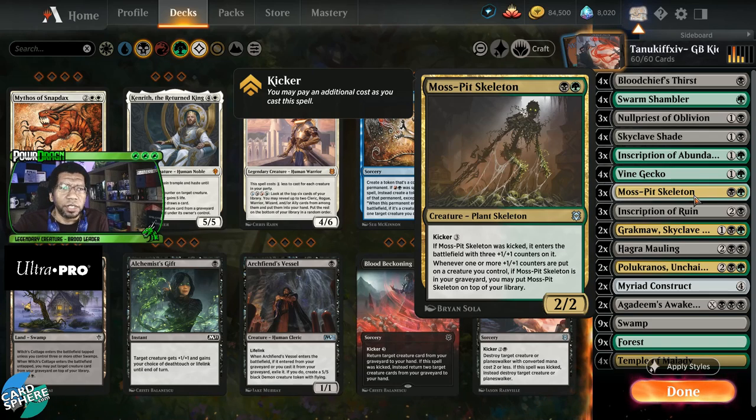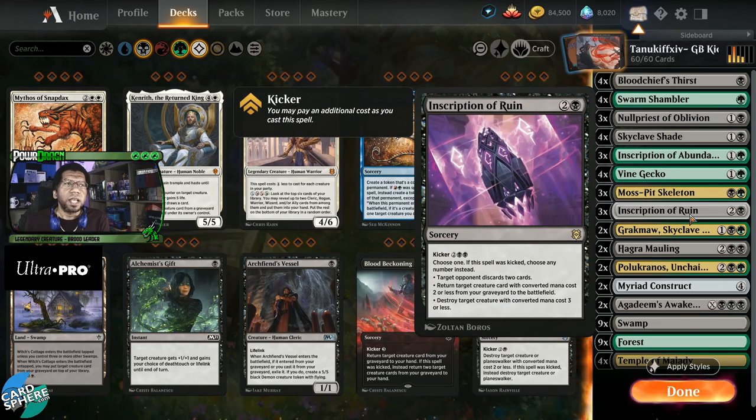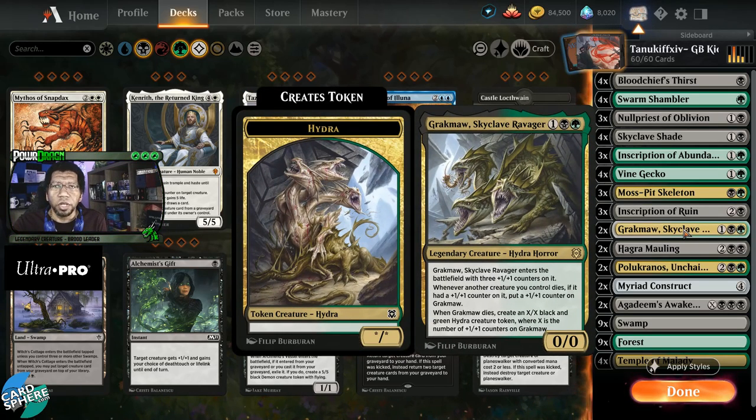Inscription of Ruin: I've been seeing this more in different lists on the ladder. In this list we're playing a good amount of mana, and sometimes just making your opponent discard two will be the mode we choose most often. It can also get something back, destroy something three mana or less — pretty versatile. We're playing a couple of Grack Moths because we have things with counters between the Gecko, Skyclave Shade, Moss Pit Skeleton, and Swarm Shambler, so maybe it does something.